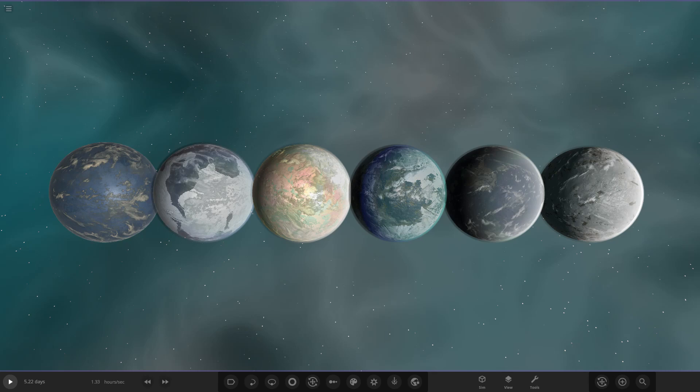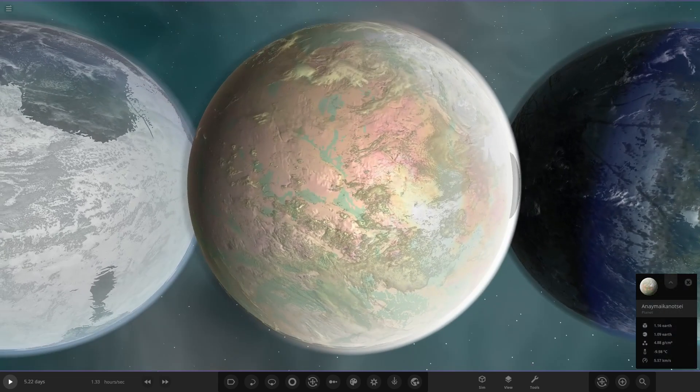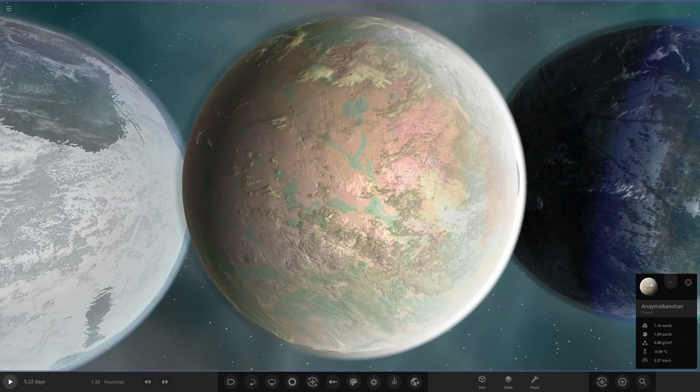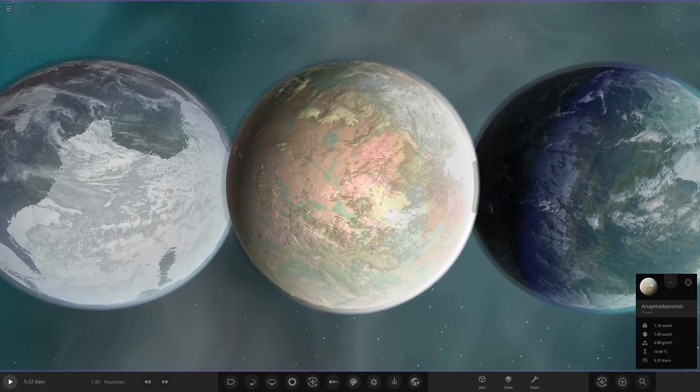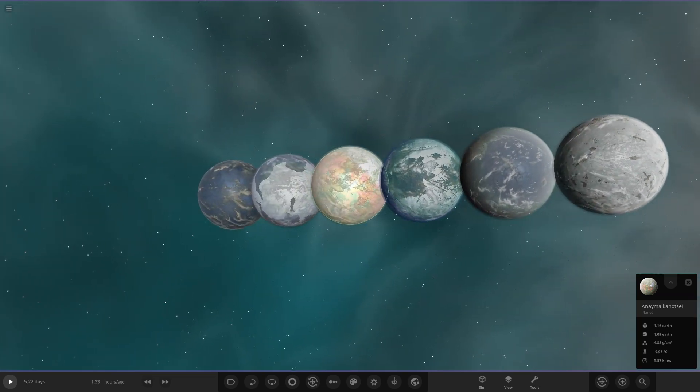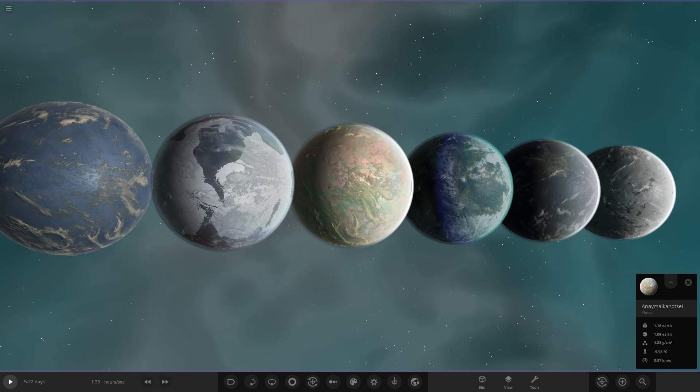Hello everyone and welcome back to another Universe Sandbox video. Today we're doing another object competition, but before we get into today's competition we need to go over the results of the previous episode. It was the winter world competition and Pluto Neon absolutely annihilated the competition — he got double the votes of second place, taking the win with six votes. His planet had colored ice in different shades and colors of snow, with a scientific reasoning behind them, a realistic spin on it. Massive well done to him!